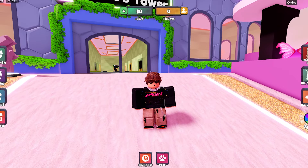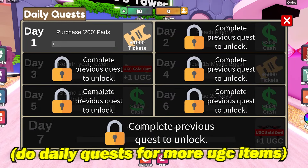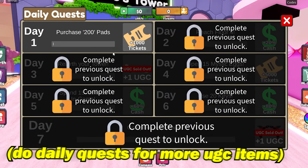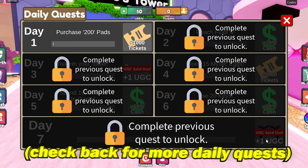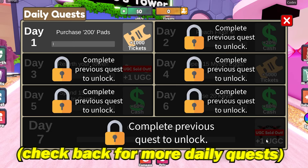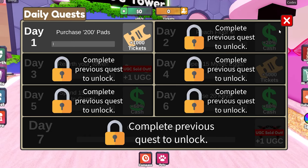If you click over to the daily quest section, if you join the game consecutively for seven days straight you could actually get another free UGC item — unfortunately that one is currently sold out. These quests might refresh every week, so make sure to come back to this game weekly and check the daily quest because you might have a chance to get the free UGC items.